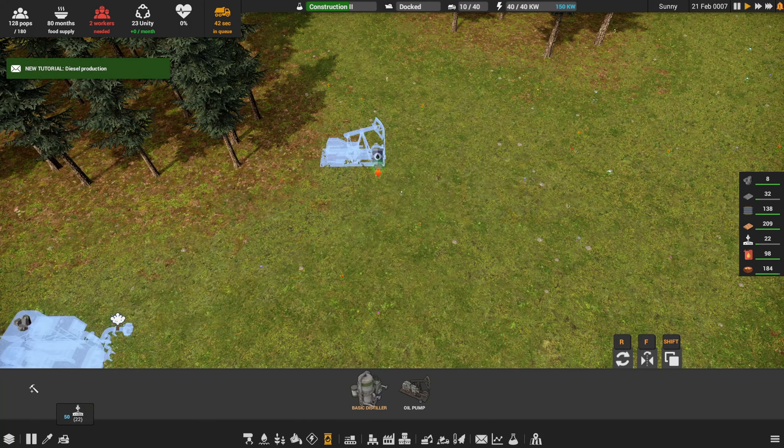The ratio here is 12 crude oil every 20 seconds for the distiller, and each pump puts out 3 every 20 seconds, so we need four pump jacks to keep this thing going. These aren't cheap. I'm going to rotate these so we can run a pipe in between them. Let's place four pumps — two on each side — and then we'll rotate them so we can run a pipe down the middle. Let me turn off the overlay so I can get them lined up properly.